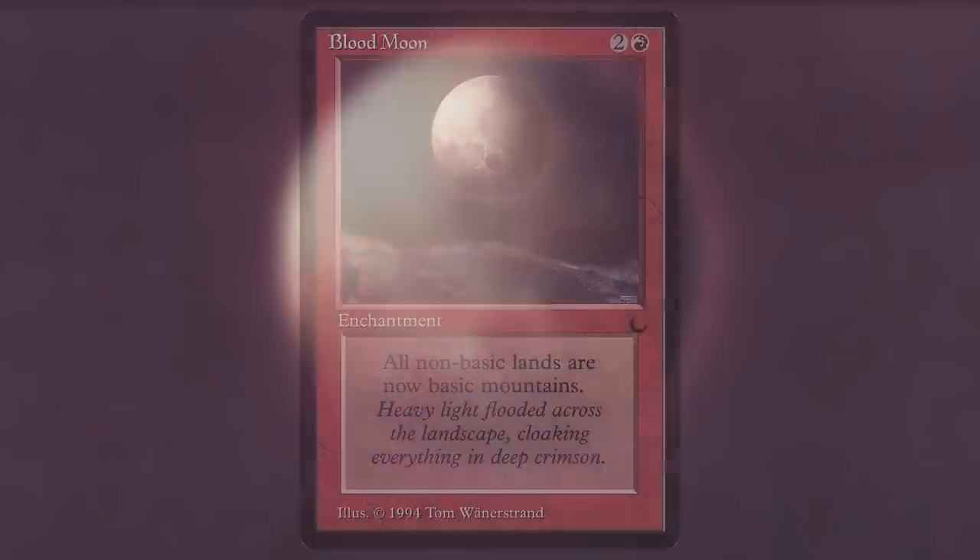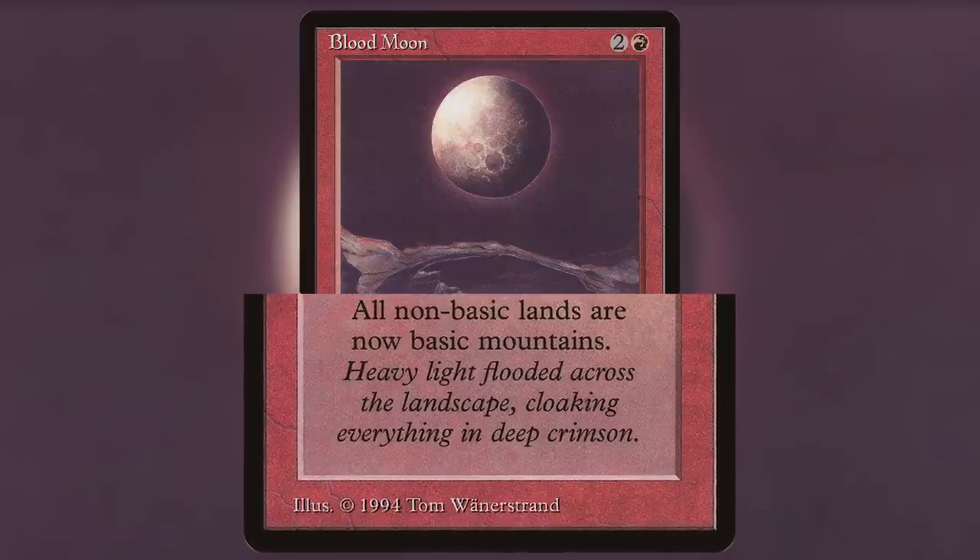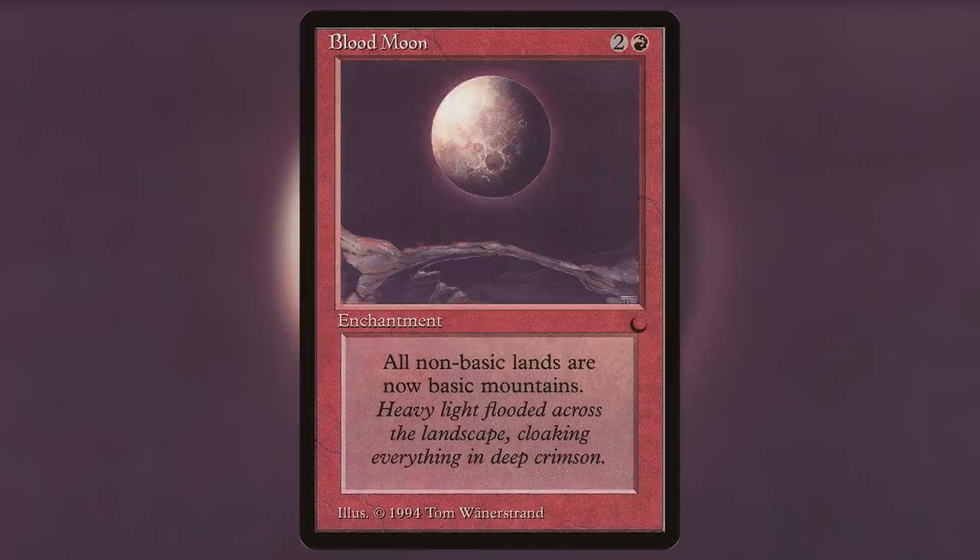Number 8 on our list is Blood Moon. This card is 2 and a red for an enchantment that reads: Non-Basic Lands are Mountains. The omen of a Blood Moon is a sign of the beginning of the end times, originating in the Biblical Book of Joel, where it is written: the sun will turn into darkness, and the moon into blood. Blood Moon is a very powerful effect in CEDH because of the prevalence of multiple colors in our format.